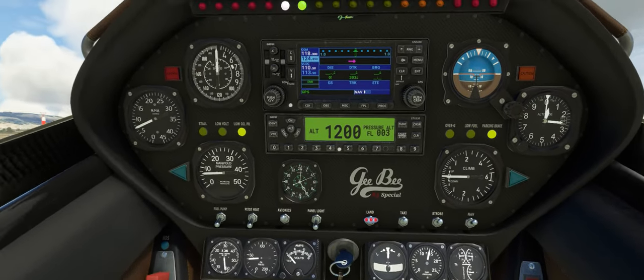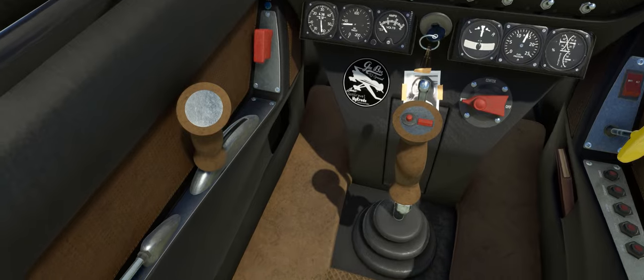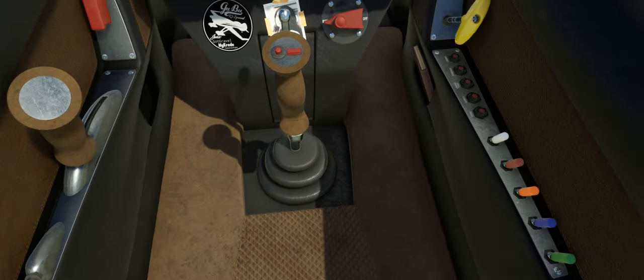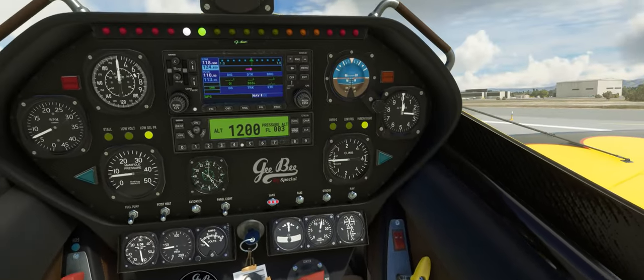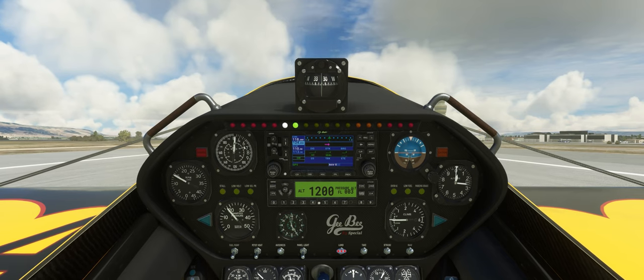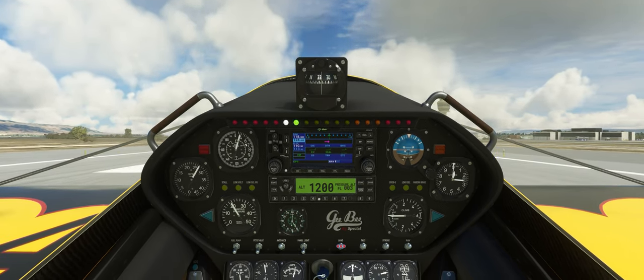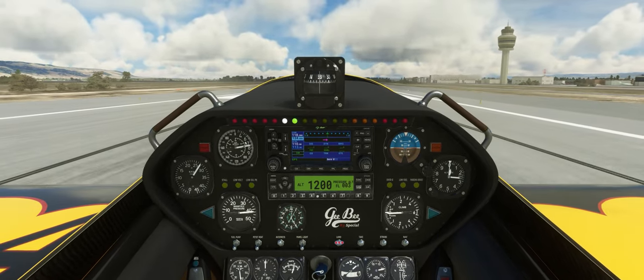The plane you're looking at is the GB R3 Special from Got Friends. Right now it's included in the Flight Simulator Summer Sale and until the 31st of July you can buy it for £1.69 on the in-game store, or for whatever your region-appropriate equivalent is. If you buy it direct from the Got Friends web store it's even cheaper right now at £1.55.